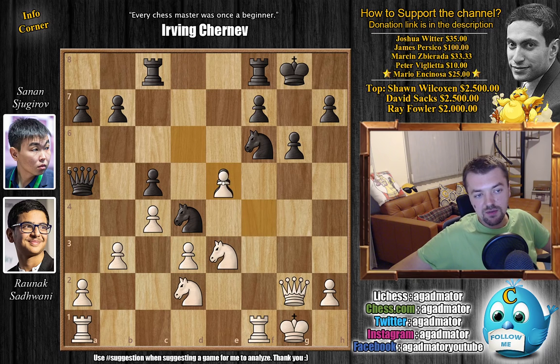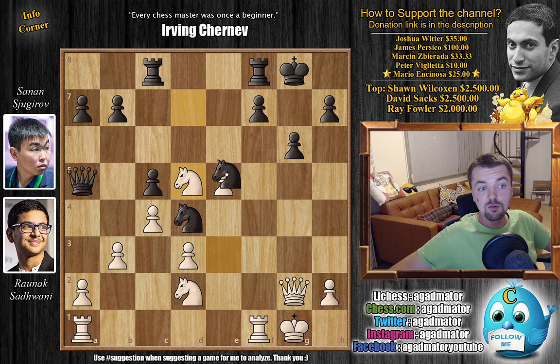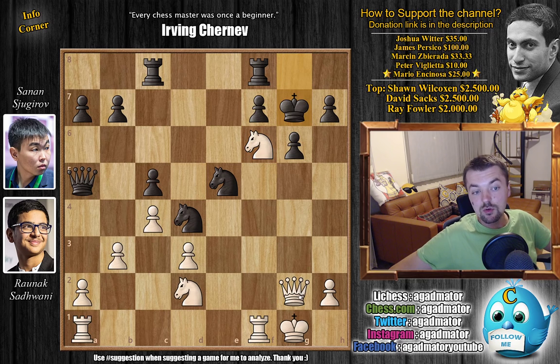Savani says that's a poor move and pushes e5. After f captures on e5 attacking the knight, knight to d7 saying 'how are you going to defend your knight?' But Savani says he's not interested in the pawn — he's interested in the attack on the kingside. So knight to d5, offering the e5 pawn.